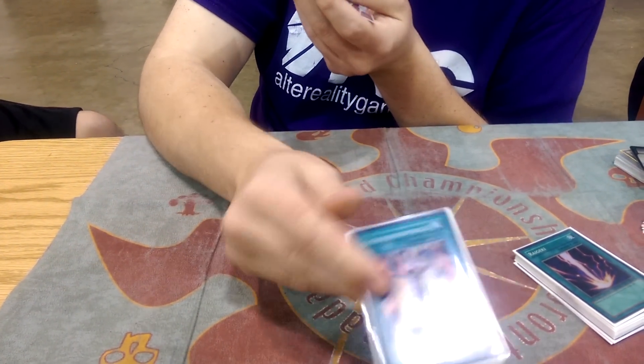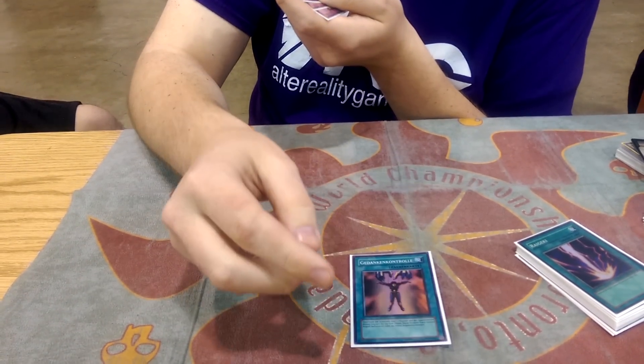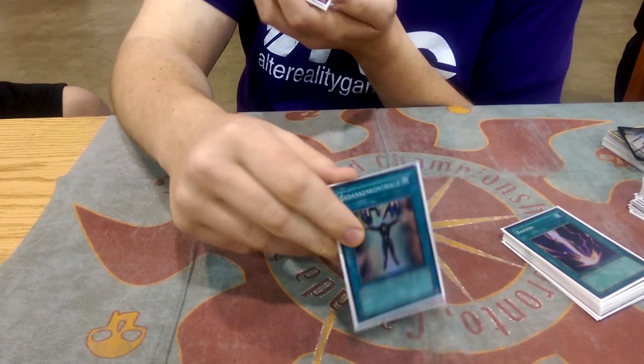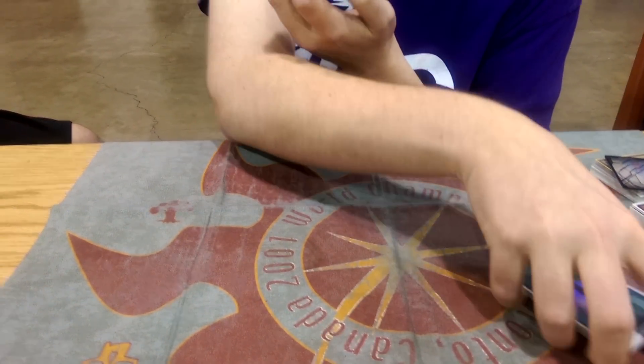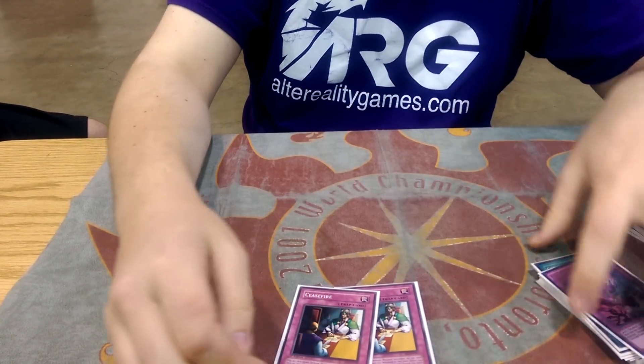Mind Control just for the mirror. Honestly, I put this in my side deck, but whenever I played a mirror I would ask people if they wanted to just both keep out Mind Control, because this card's really degenerate in the mirror — whoever draws it is at such a huge advantage. It's kind of like Return from the Different Dimension back in Dragon format. I decided the third Shadow Games for the mirror, and then two Ceasefire for the mirror.